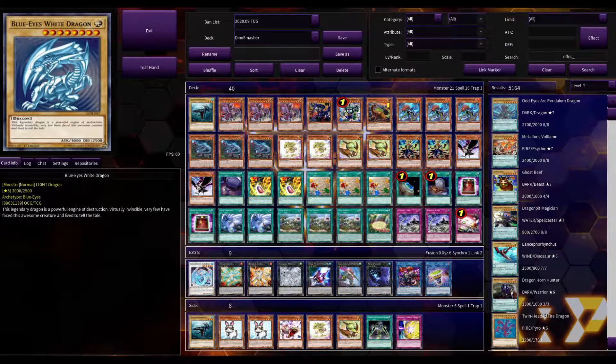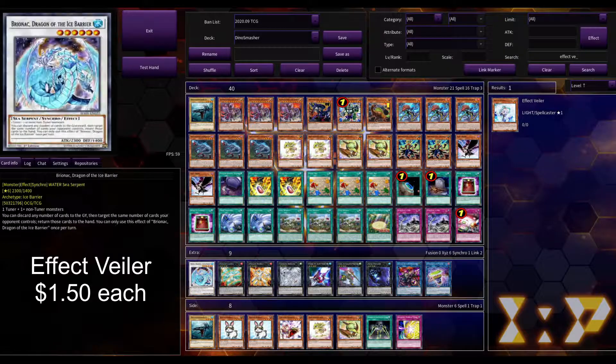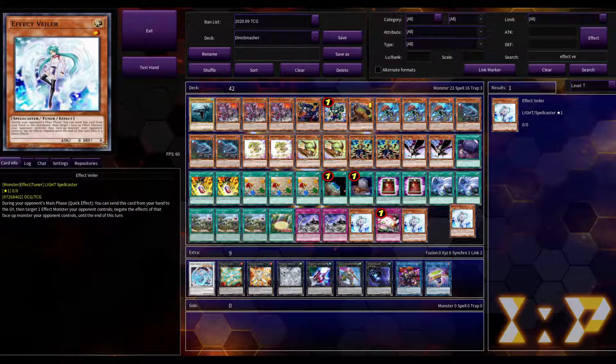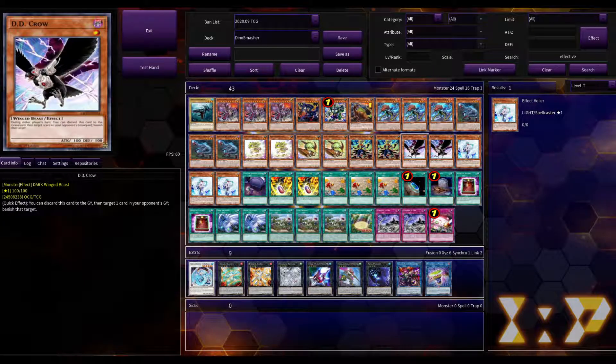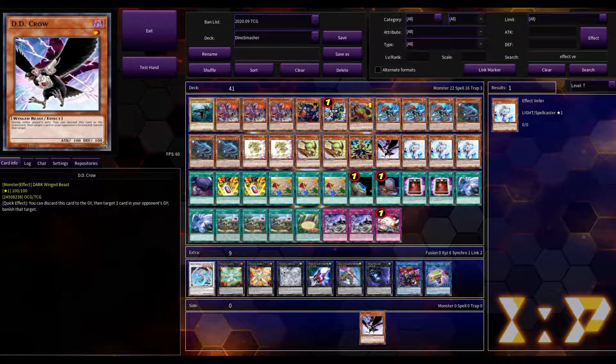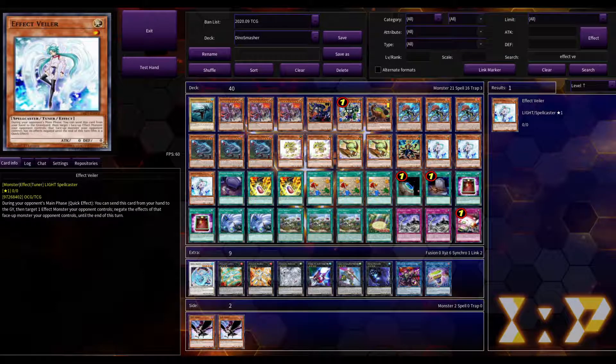First off, I'm going to add in Effect Veilers. As of recording this, the Charmer structure deck just came out and these are like a dollar to a dollar fifty for the cheapest Effect Veilers. We're going to get rid of all the stuff in the side deck, shore up some things in our main deck, get the side deck solidified, and finish up the extra deck. I'm going to put three Effect Veilers in, keeping this at forty cards. We'll cut one of the Dino Wrestlers — we only need one — and move the two D.D. Crows to the side deck, since Effect Veiler is just a better hand trap.